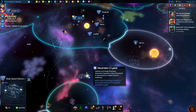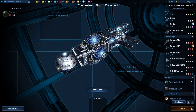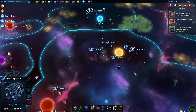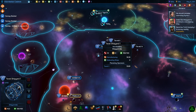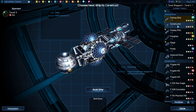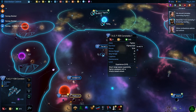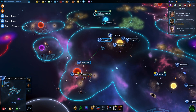Now to grab this crystal — four and five. Give me another constructor. I'm going to send you down here to the defense here.